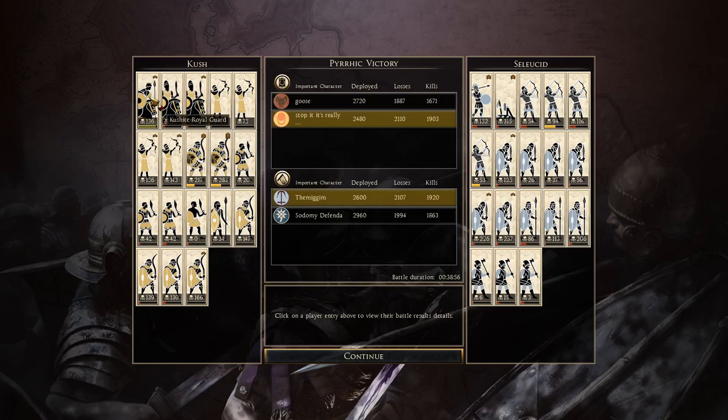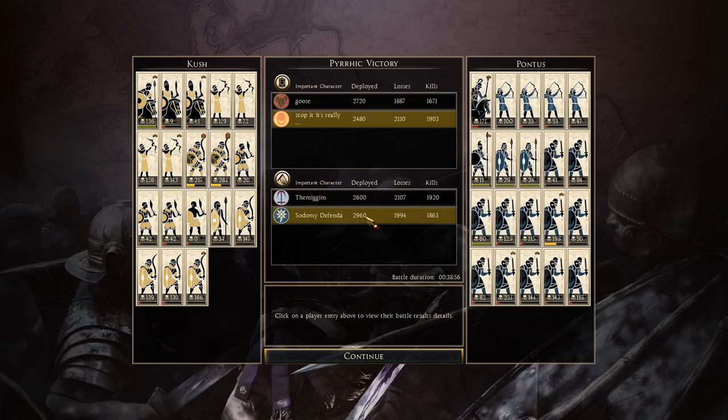Playing as Kush: Kushite royal cavalry or royal guard getting 136 kills, mostly at the end there. Armored shoto warriors both getting over 200 kills — expected, very solid elite units. Shoto warriors all getting over 100, pretty solid. Kushite archers getting 156 which is not bad at all. Playing as Seleucids: Seleucid royal peltasts getting 152 kills, Syrian heavy archers getting 116, thorax swords getting 237 and 226. The hillmen just weren't worth bringing — maybe some more elite units or cavalry would have been really useful.